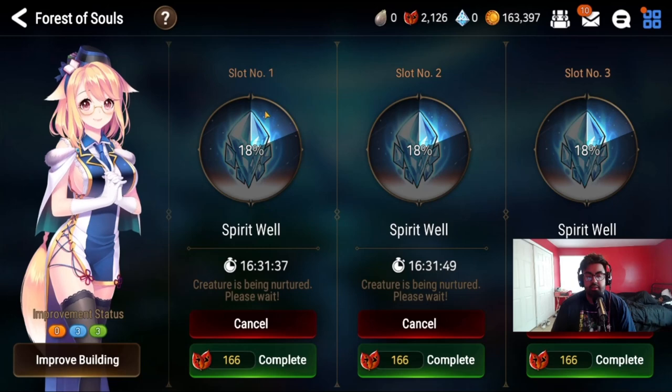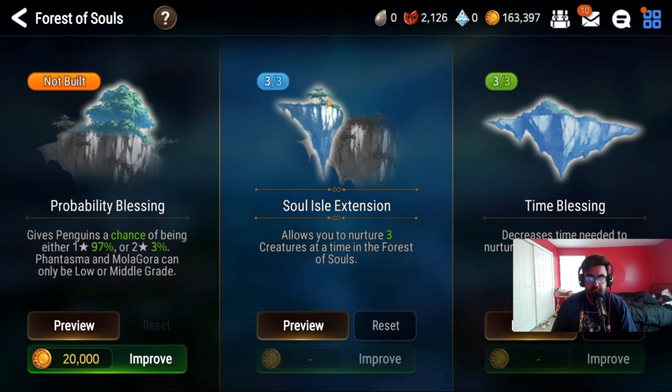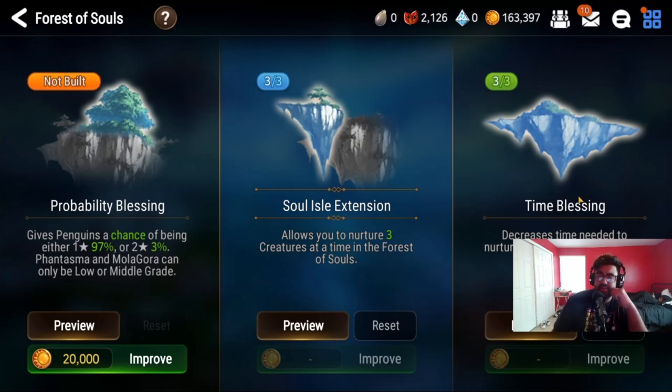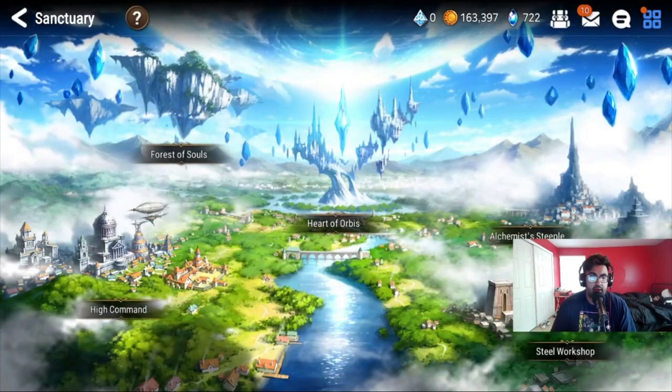The Force of Souls is super important because you can actually make phantasma here. When improving the building, make sure to get the middle one done first and get it to level three, because you'll be able to make three phantasma at a time. Having a chance to get two-star or higher penguins is great because you can sell those penguins for a lot of gold — that's how YouTubers end up with millions of gold. You also make phantasma here, which I'll talk about after Sanctuary.